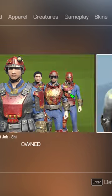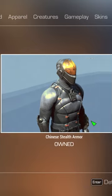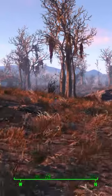So I loaded up Fallout 4 and saw that I have some Creation Club add-ons that I never installed. One happened to be the Chinese Stealth Armor from Fallout New Vegas. I already owned it and always thought it looked sick, so I said YIPPEE and downloaded it.